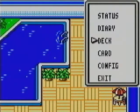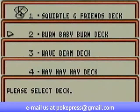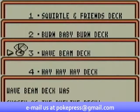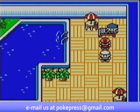Hi everyone. This is going to be part 30 of our playthrough of the Pokemon Trading Card Game for Game Boy. In our last part, we got defeated by Amy, the Water Club Master. Let's select our Do the Wave deck. Hopefully, we will have better luck this time.